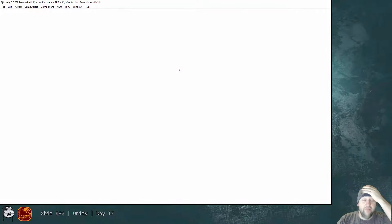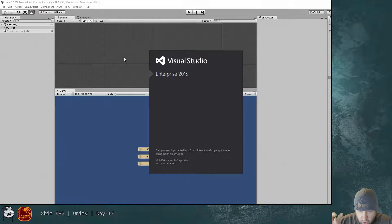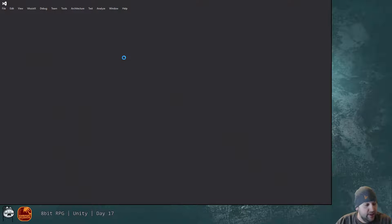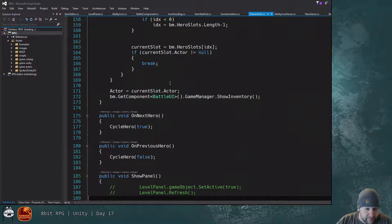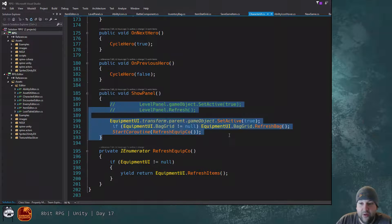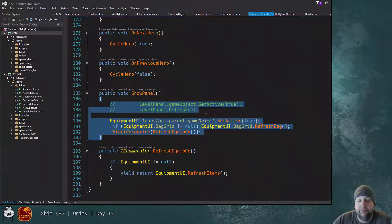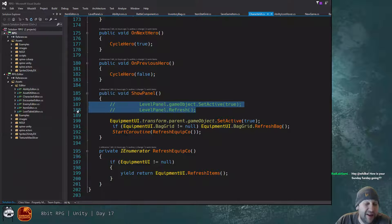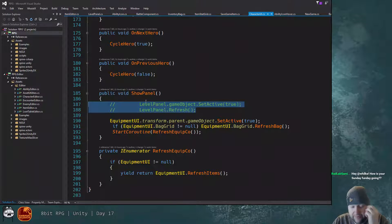Yesterday we fixed our shared inventory bag and updated our save files to reflect that. Today we're going to be implementing hopefully two things. We also started implementing our leveling frame in the character UI so we can see what abilities we have and what are available.